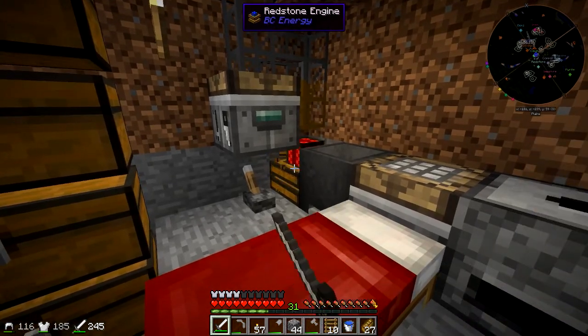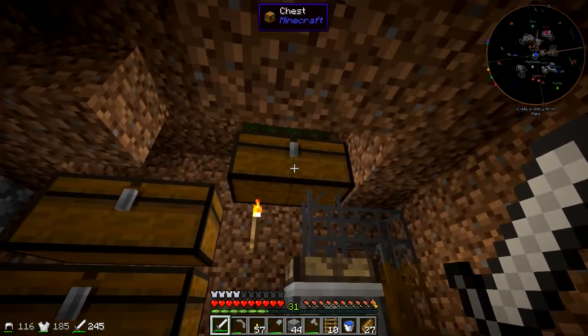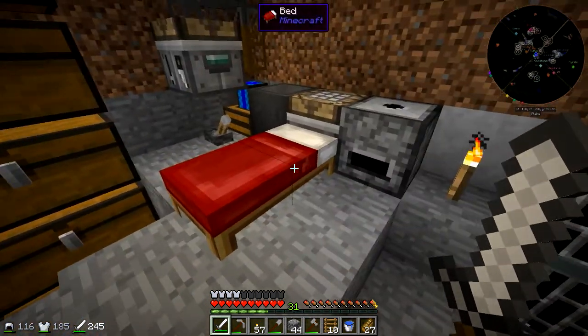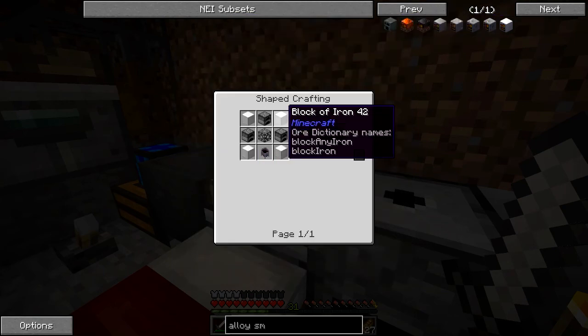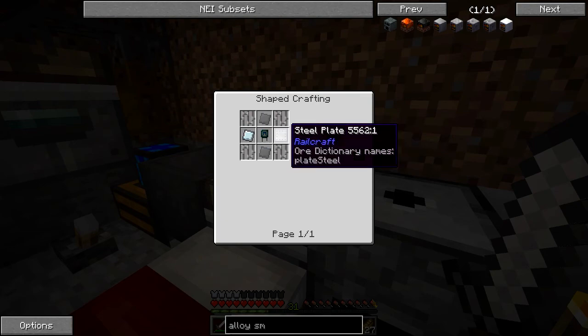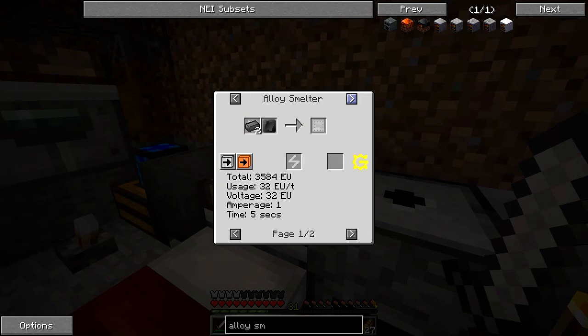That redstone engine being solid red kind of freaks me out but I don't think it's a problem. The alloy smelter in this mod pack requires four blocks of iron, plus either steel plates or refined iron plates — and I don't think there's any way to get refined iron ingots.